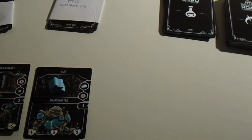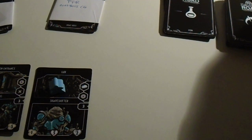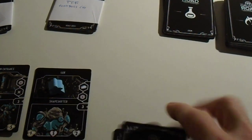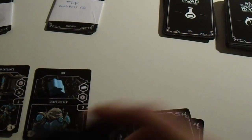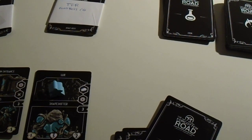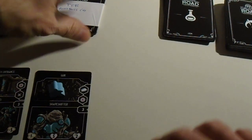Draw six cards from the road deck. One, two, three, four, five, six. Very easy — four. We don't use that many. A hard difficulty is seven cards. Place them face down above the Lux card.